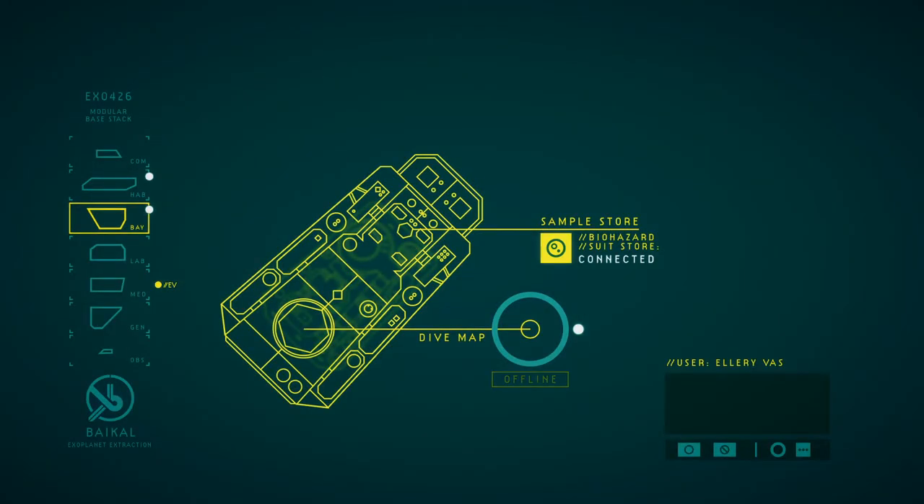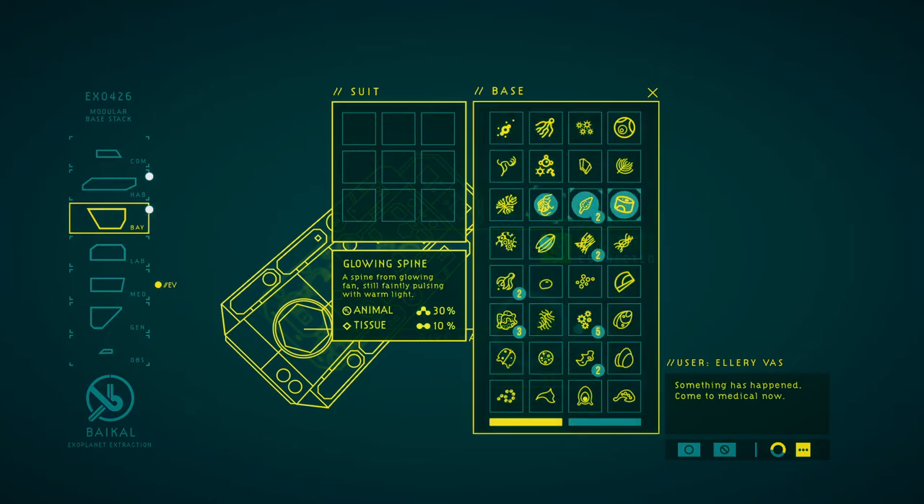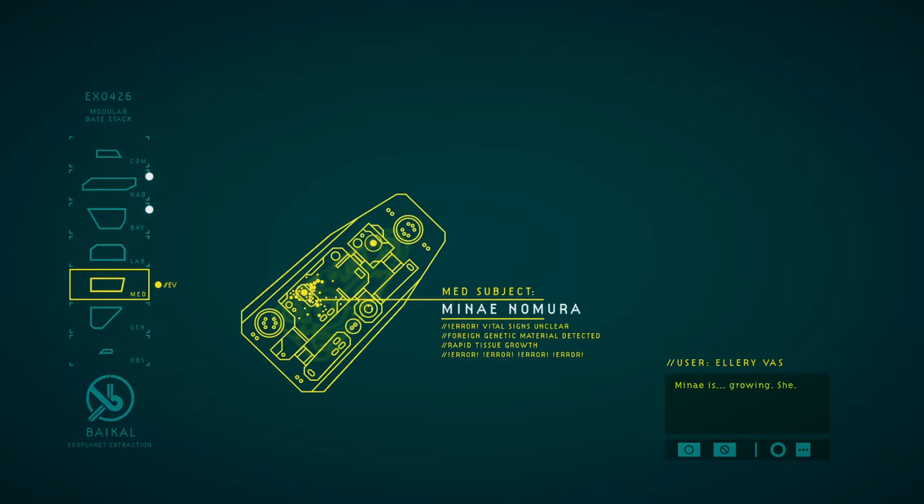Those two buttons keep swapping places. If I press the top one, there are no drones. If I press the bottom one first, there are no drones either. Something has happened, I can't let it go now. Mine is... I haven't dared to tend to her. I can't make sense of the readouts. Her vitals are unreadable, but she is still alive.